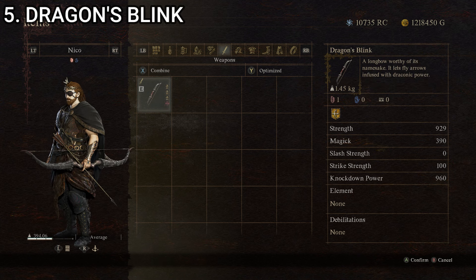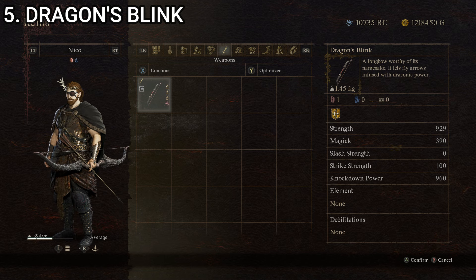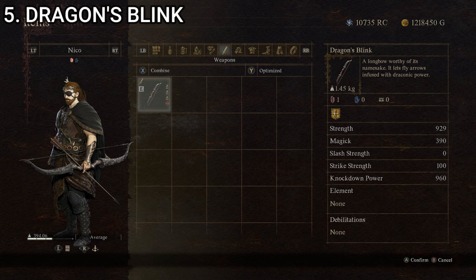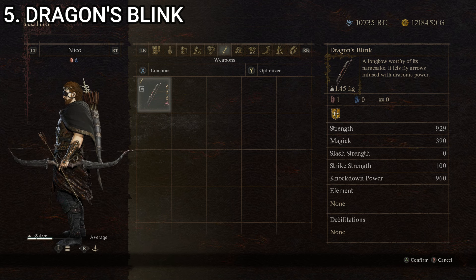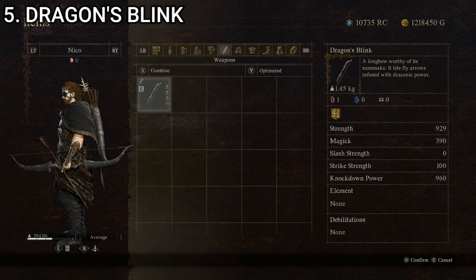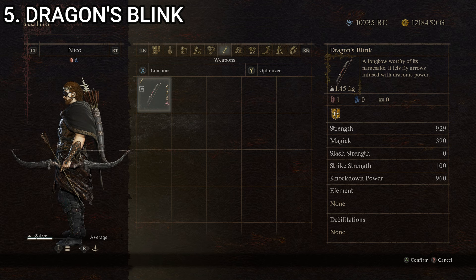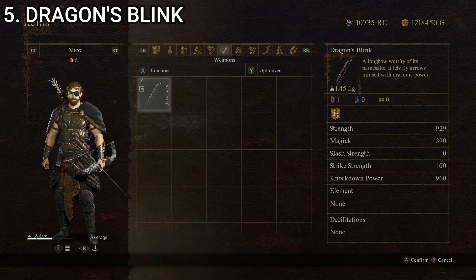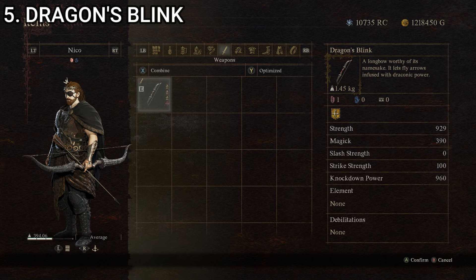At number five — our halfway point — we have Dragon's Blink, a longbow worthy of its namesake. It lets fly arrows infused with draconic power. It looks like it was made out of the horns of a dragon, bound with metal in the middle, and it doesn't look ridiculous style-wise. Stats: strength of 439, magic of zero, slash strength of zero, strike strength of 100, and knockdown power of 190, giving it a composite score of 145.8. If you're going for a dragon-type build or endgame thing where you want to emphasize your dragon-y-ness, this one goes well with that. That's Dragon's Blink at number five.